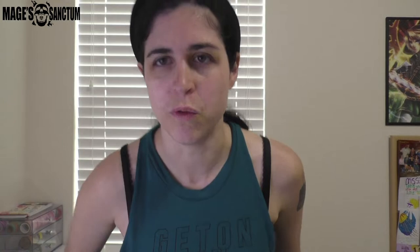The next card is a staple creature removal type card — Kasali Pride Mage. I really like it for a couple of reasons. It's only two mana for a two-two, and it has exalted, which is great for boosting one of your attackers. It's a good early-game card, but also a good late-game card because you can sacrifice it to destroy target artifact or enchantment. You don't have to tap it, so you can play this card and immediately pop it off.